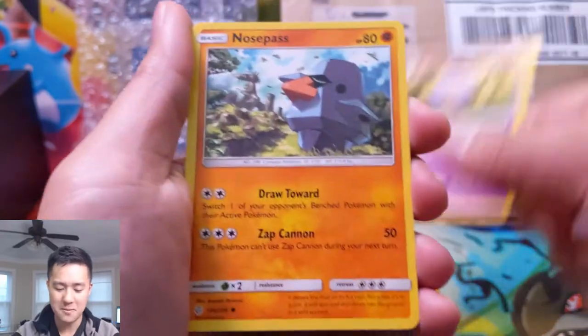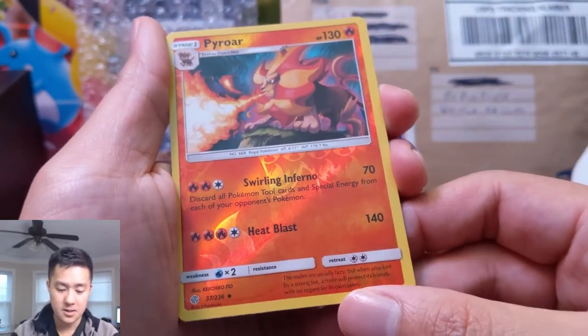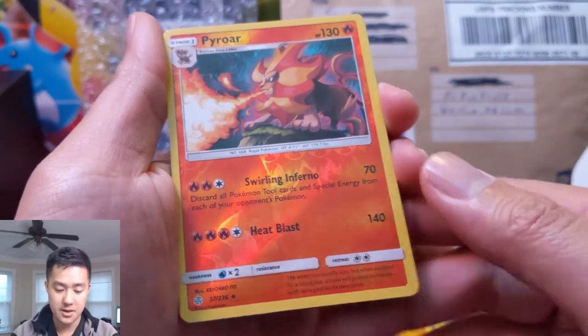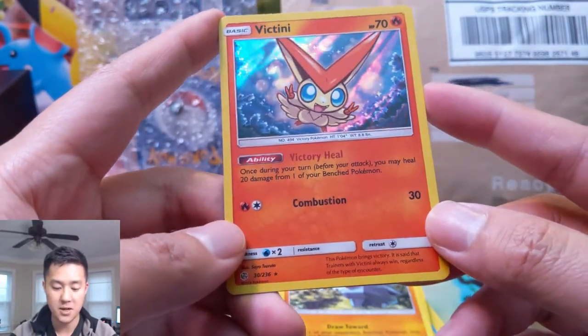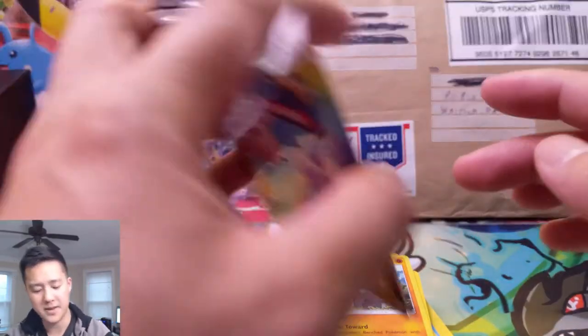Koffing — the blow-away bomb is pretty cool. Pyroar: stage one, only one energy, discard all tools and special energy from your opponent's active Pokémon. Heat Blast for 140. And then a Victini — Victory Heal: once during your turn, you may heal 20 damage from one of your bench Pokémon. It doesn't need to be in the active position — Victini always has some pretty cool effects.